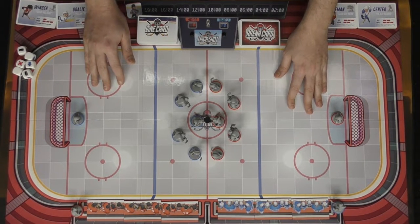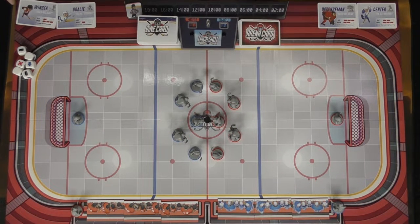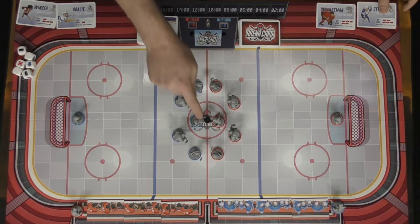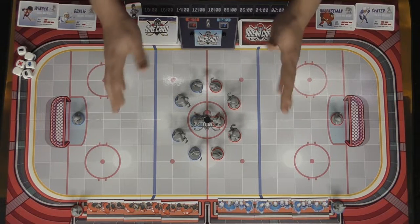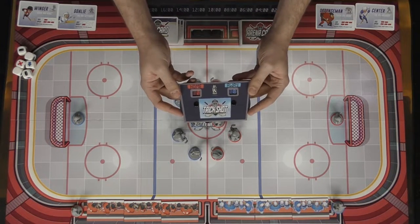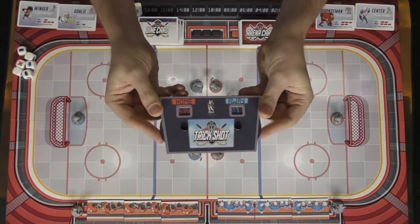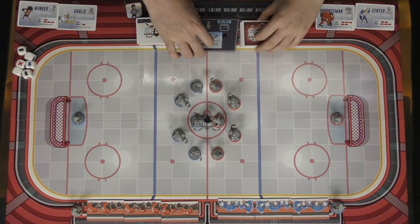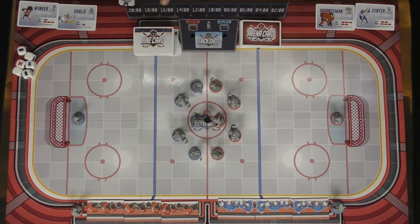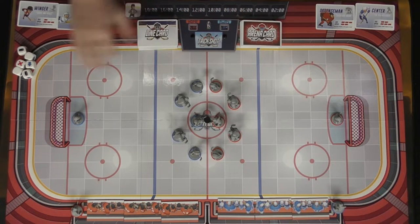There are additional characters for variants in the game — goalies, starters, big guys called defensemen, the center, and the wingers. There are also additional cards for variant play. This is the Trickshot counter, which tells you how to score victory points; you move it around to track points scored throughout the game. There's also the round tracker, which indicates the number of rounds, and you can choose how many rounds you want to play.